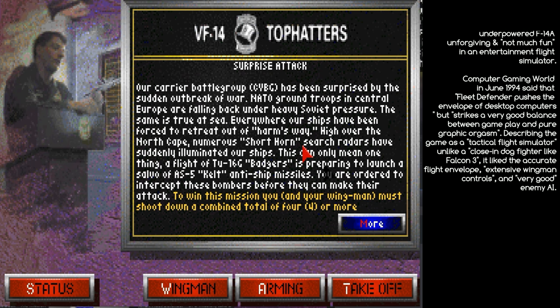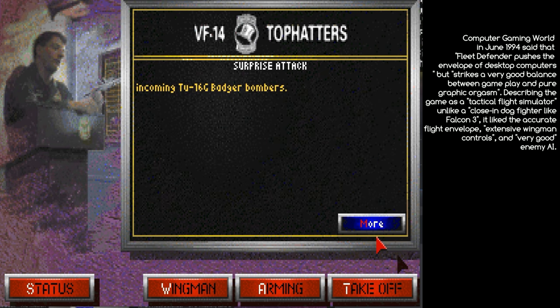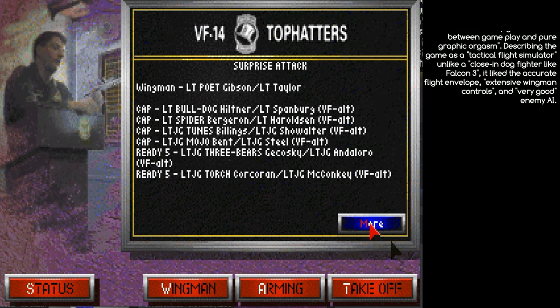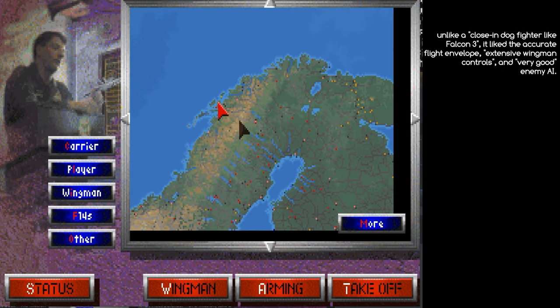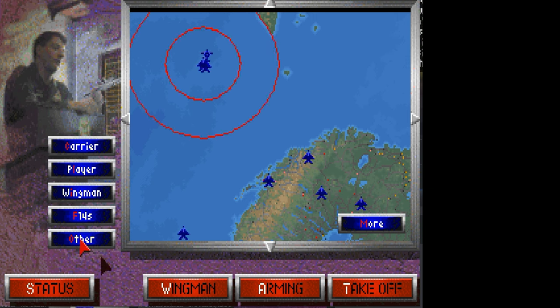Once you get to the briefing you get a fairly detailed briefing. Here we have to take out a series of Tu-16 Badgers before they can fire their anti-ship missiles so that our carrier is safe. We've got our weather, our overcast status - it's going to be a little cloudy. We've got roles of all the pilots, a map, and we can also see details of your carrier, your player, which way you're flying, where the targets are, and other aircraft operating in the region.